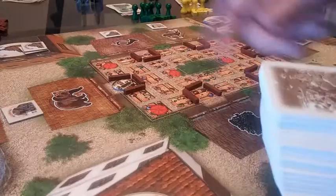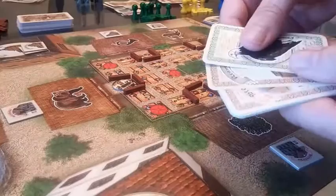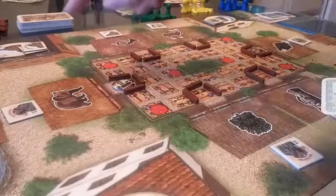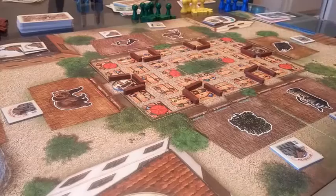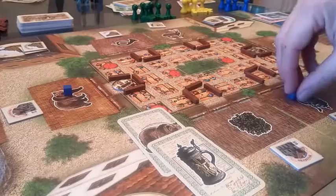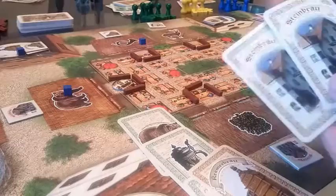Each player looks at the cards they were dealt. In a three-player game, there are eight cards per player — only six in a four-player game. Six of their eight cards are going to be turned up and have markers placed out on the board. The blue player reveals six cards, placing influence cubes in the Bear Brewery, another brewery, another brewery, a beer factory, and two cubes in another beer factory.